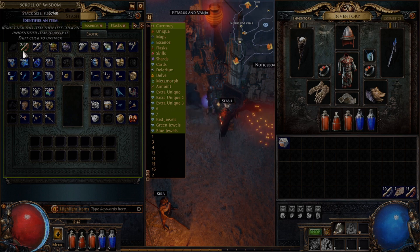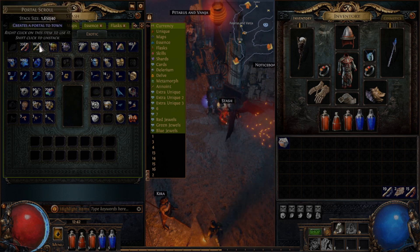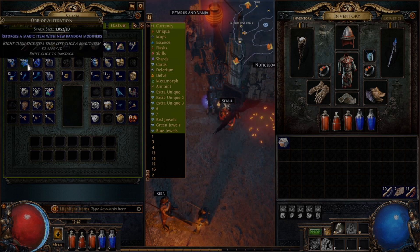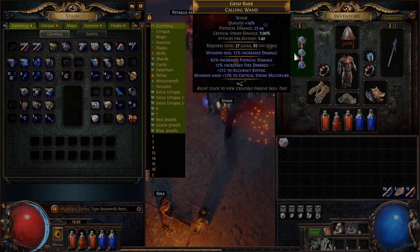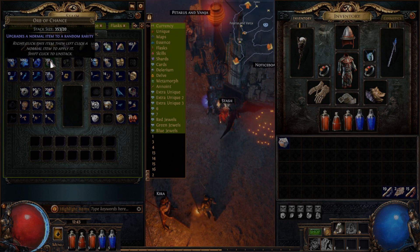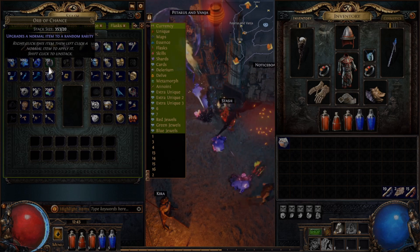We have Scrolls of Wisdom — they help you identify an item that you haven't already, like blue, gold, or orange items. Portal Scrolls open a portal to the settlement in the act you're in. Orbs of Transmutation upgrade a normal or white item to a magical or blue item. Orb of Alteration reforges a magic item with new random modifiers — that's the blue text you see when you hover over an item. Orb of Annulment removes a random modifier from an item. Orb of Chance upgrades a normal item to a random rarity: blue, gold, or even unique orange items.